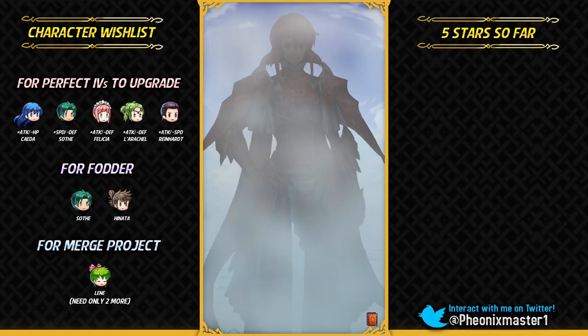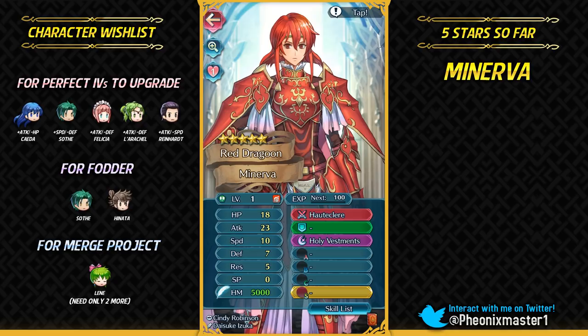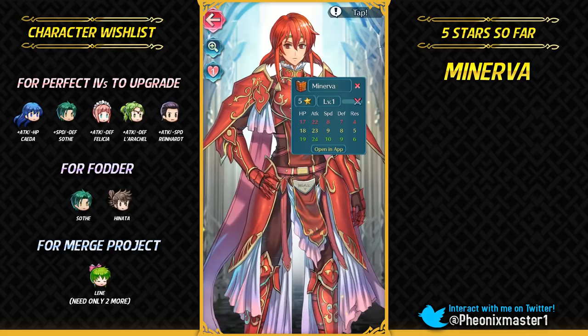Not to mention he can also run the instant Black Luna build. Gonna get Minerva. You can also run the instant Black Luna build with Kronya Pulse and Steady Breath, and Myrrh does not really have anything like Black Luna. Let's check the IVs of this Minerva — she is plus speed minus defense. Plus speed is really nice with her weapon refine.